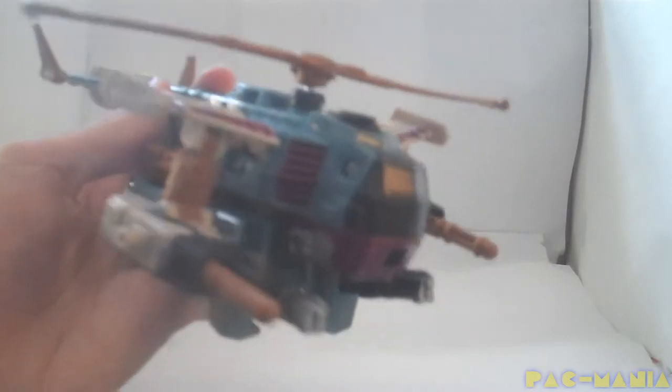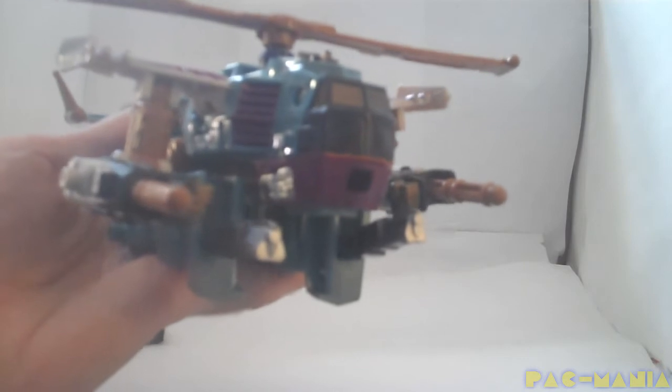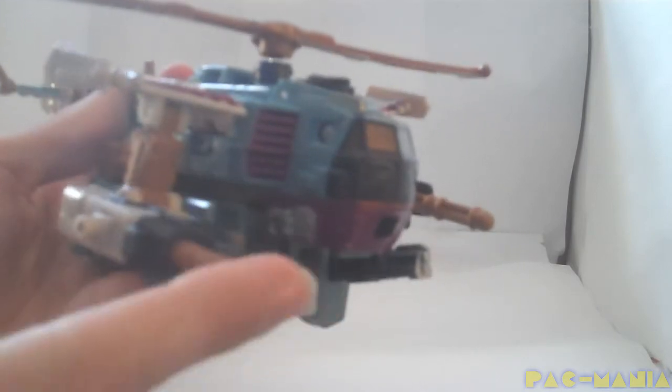Also, for the arm guns of Cyclonus, you could put them like this, which is what they're like in the show, where they have these plug-in missiles. However, on one downside, you can see his fists. So you can have him look cooler but his fists will be showing, or you can make these shorter and hide them better by doing this.